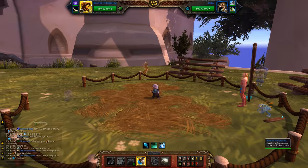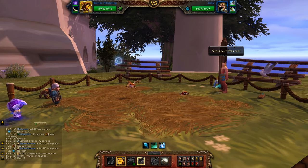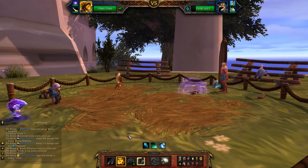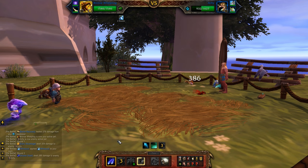So I have your Bronze Whelpling in your top slot and your Safari Hat on, and we'll get started. Round one, we're going to use Early Advantage. The way we use Early Advantage here is pretty much on cooldown as long as your health total is lower than the enemy health total.